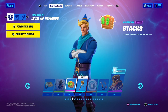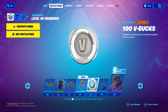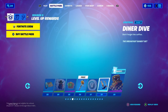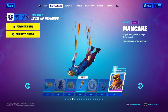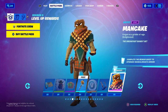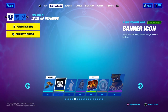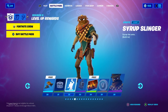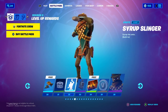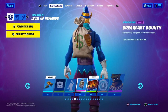Tier 25, we got Stacks. Tier 26, we got a Pickaxe — Posey or something like that. Tier 27, more V-Bucks. Tier 28, Diner Dive. Tier 29, Man Cake — another Battle Pass Skin. Tier 30, Flapjack Flyer. Tier 31, Banner Icon, which is Man Cake's Banner Icon. Tier 32, Syrup Slinger.